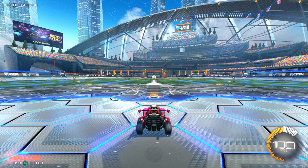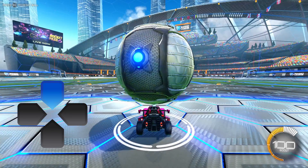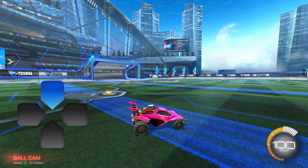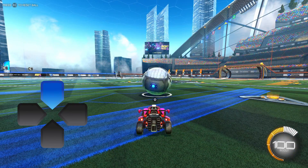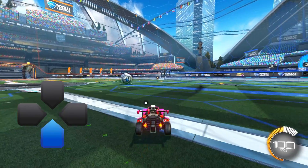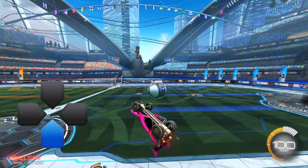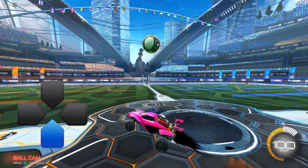Let's go into free play - I want to show you the D-pad buttons and what they do. If you press D-pad up, it'll put the ball right above you wherever you are on the field - it just goes right on top of your car. Press D-pad down and the ball will redirect straight to you, anywhere on the field.